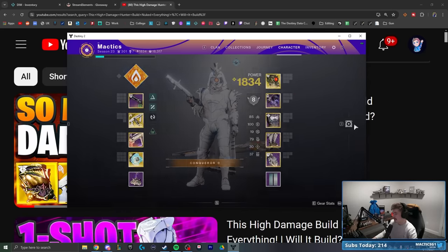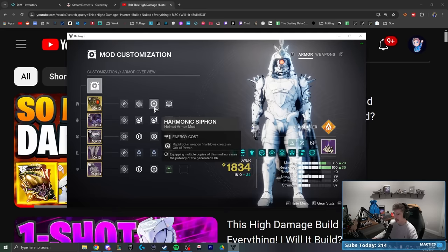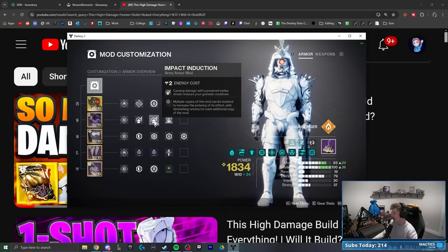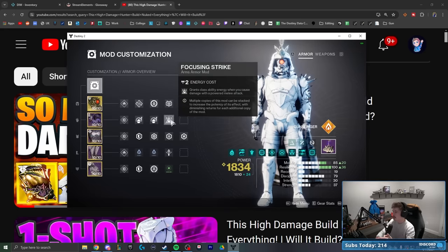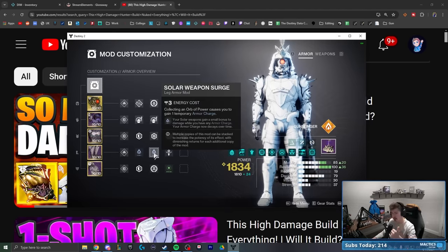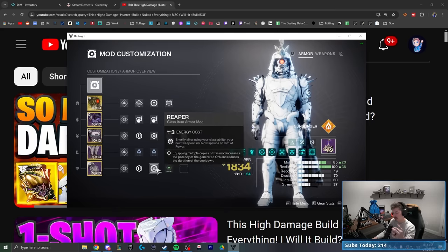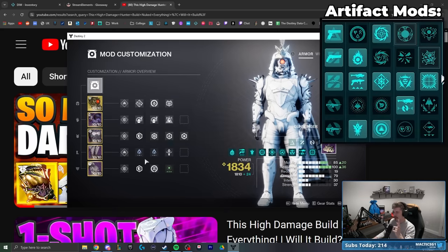As far as our mod setup goes, we ended up landing on Dynamo, Harmonic Siphon for orb generation, and a heavy ammo finder. I like the double Impact Induction so I could have my healing grenade up as frequently as possible, as well as Focusing Strikes so I could have my class ability up more frequently. I like going one of each resistance, and we have double Solar Weapon Surge for a 17% solar weapon damage buff for our Tommy's and Apex Predator anytime we are armor charged. Harmonic Scavenger for significantly more Apex Predator ammo, and then Reaper and Time Dilation.